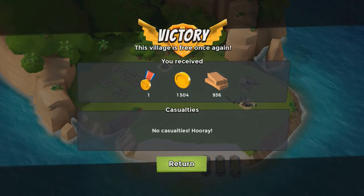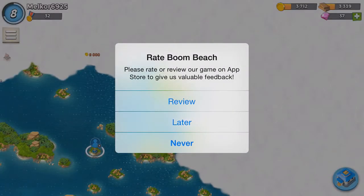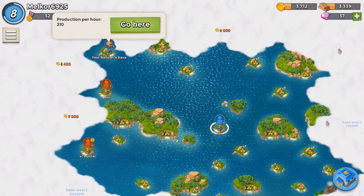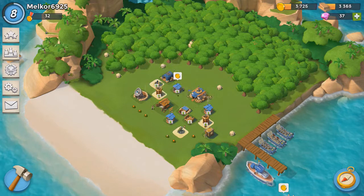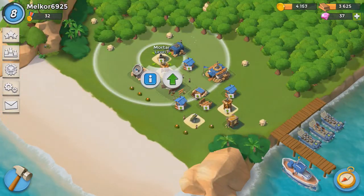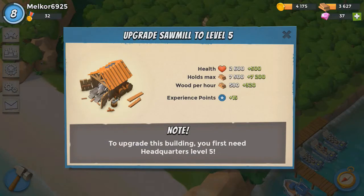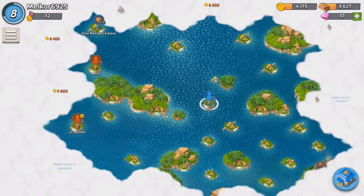We get another victory under our belt. Well done guys. We get one medal, 1,500 gold, and 936 wood. Fantastic. Let's go back to our HQ and have a look at what we can do. Collect that gold. We've got quite a bit of wood now. Can we upgrade that sawmill again? Not just yet — we'll come back to that at a later point. Nothing else I want to upgrade just at this moment in time.